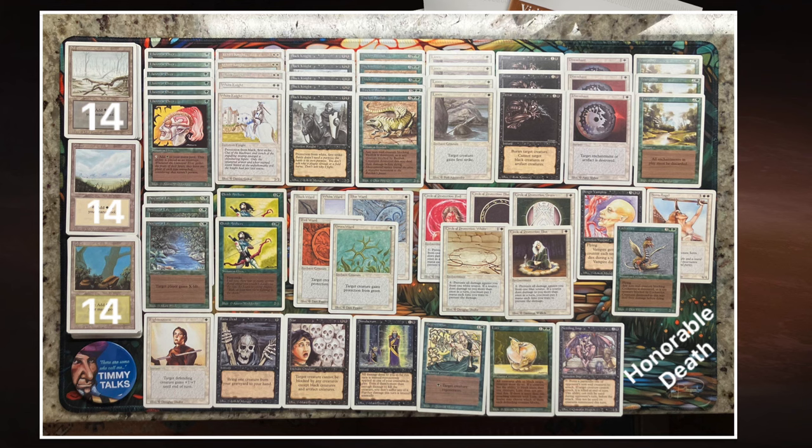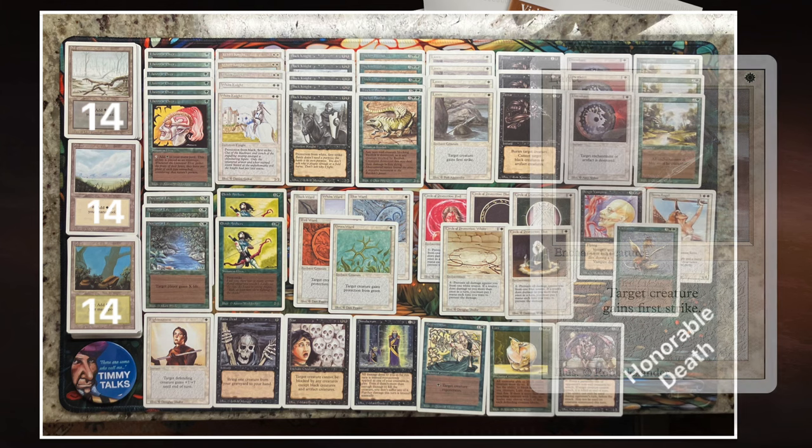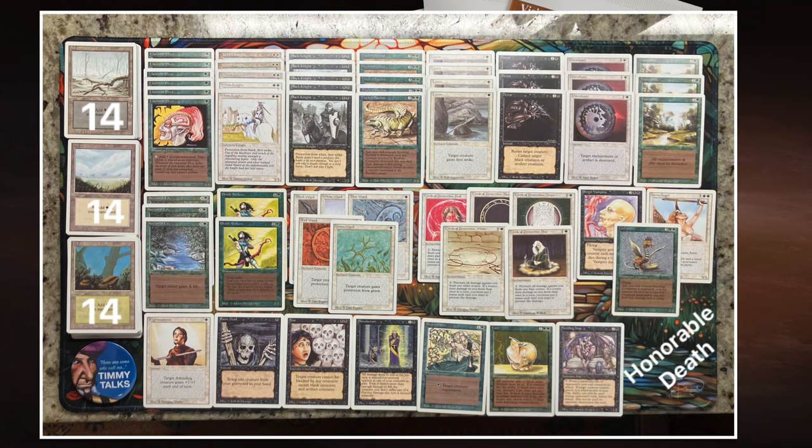I love this idea of putting a Lance on your Basilisk — that's really cool. Lance is an enchant creature for one white that gives first strike. I really like the way this deck looks and I'm looking forward to play against it, though I'm a little worried because I think my deck is way more consistent.